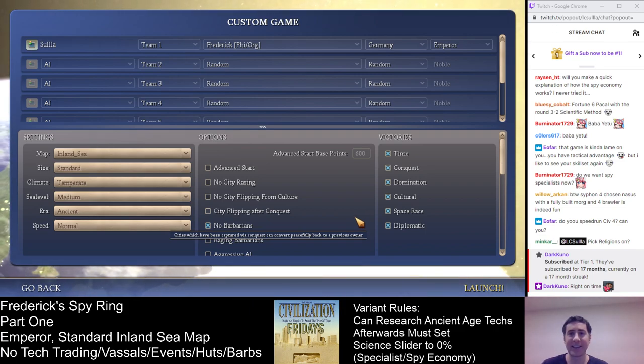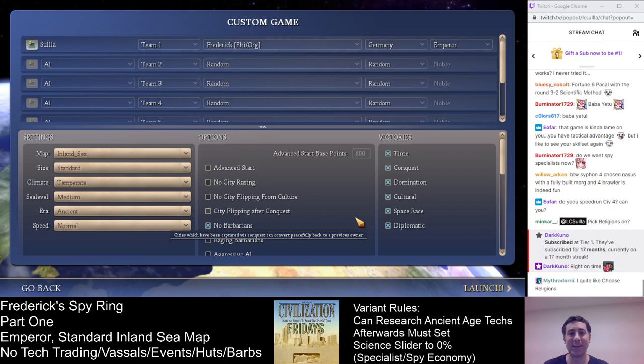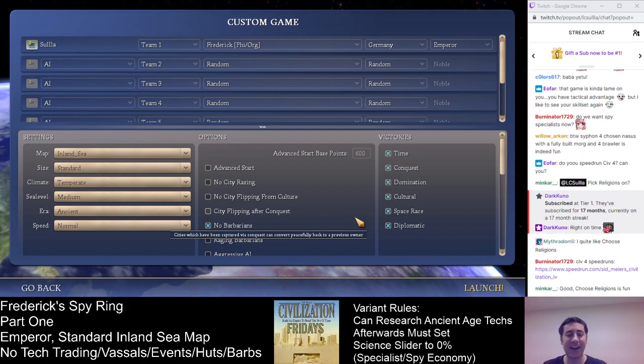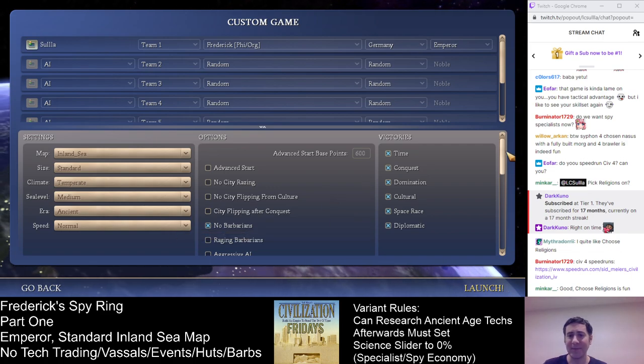The variant for this game is that research is just normal for the ancient age, but after ancient age techs are done, we have to set the science slider to 0%. That doesn't mean we can't research techs — it means the science slider has to be set to 0%. So that means using specialists for beakers or using spies to steal techs. Early on this game is going to look pretty normal, but it'll start to divert as we get further in.